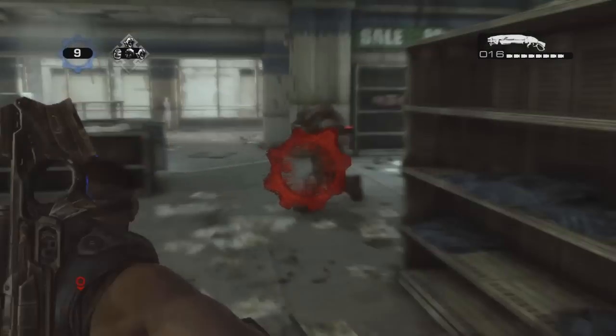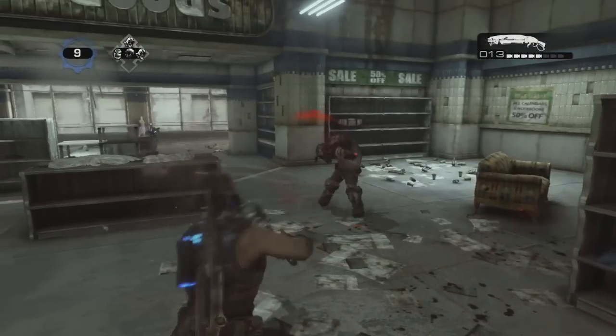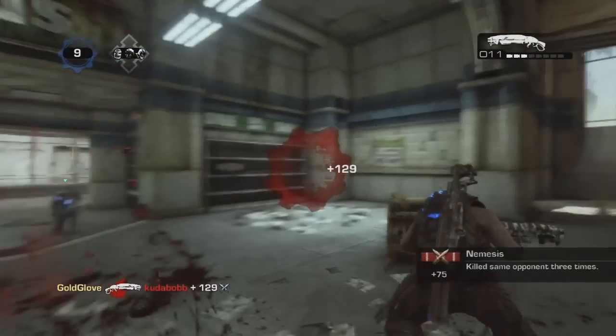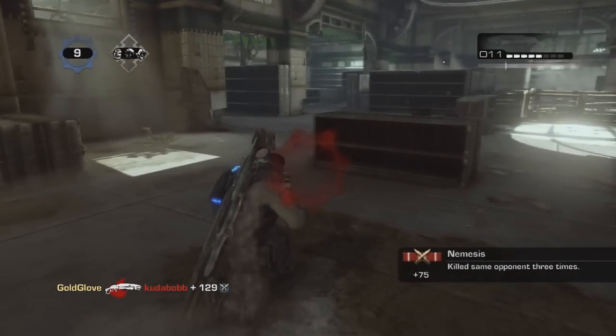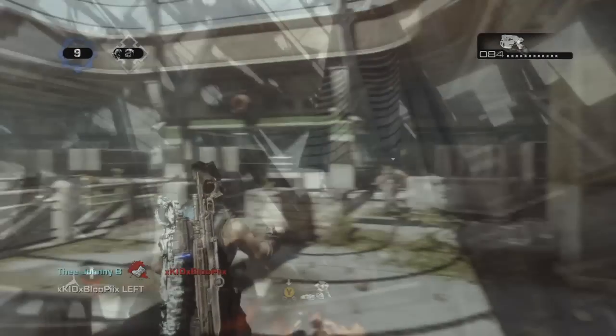As most of you know, strafing is one of the most important things in any type of shooter. But in Gears of War there's a slightly different technique when it comes to evading bullets and trying to get the upper hand on your enemy during a shotgun battle. And that is called wall bouncing.